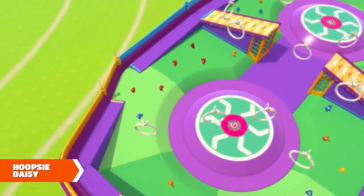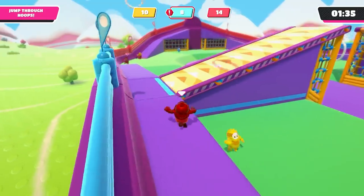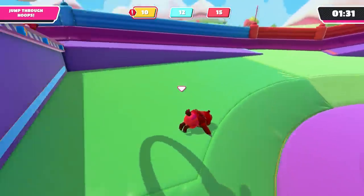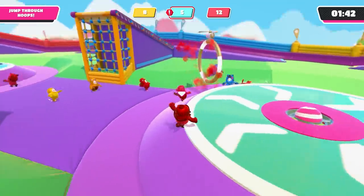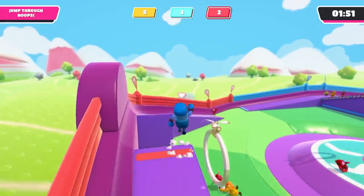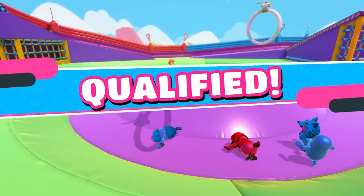Next is Hoopsy Daisy, where three teams battle it out to leap through more point-scoring hoops than the others. The hoops hit the same few spots over and over, but you can't really predict where they'll be — so just try to find space, keep moving, and remember that gold hoops are worth more and are worth dashing for. It's also important to use dive — diving with Square gives you a little horizontal motion even in mid-air, which is a great way of hitting hard-to-get hoops and beating others to the punch.